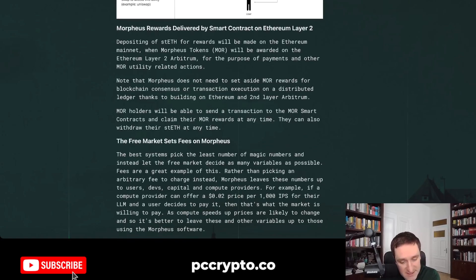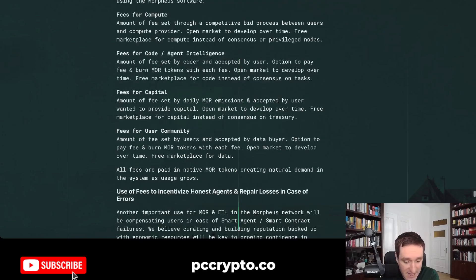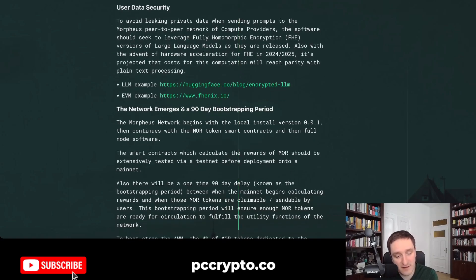Depositing staked ETH for rewards will be done on the Ethereum mainnet, while Morpheus tokens will be awarded on Ethereum Layer 2 Arbitrum for the purpose of payments and other MOR utility-related actions. You just need an Ethereum wallet to get started. There are also different fee structures for storage, persistent wallets, and recovery. Importantly, they provide pretty cool encryption for large language models so your data won't be leaked. Since your data will be computed in a decentralized peer-to-peer network rather than AWS or Google Cloud, they use fully homomorphic encryption to keep everything private.